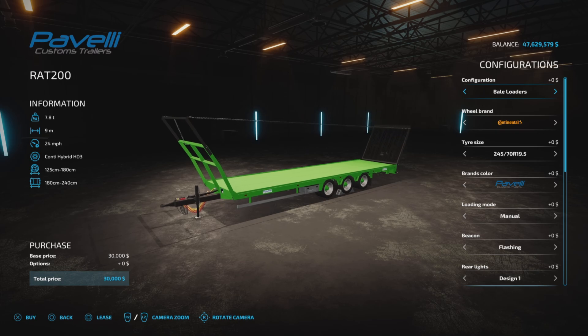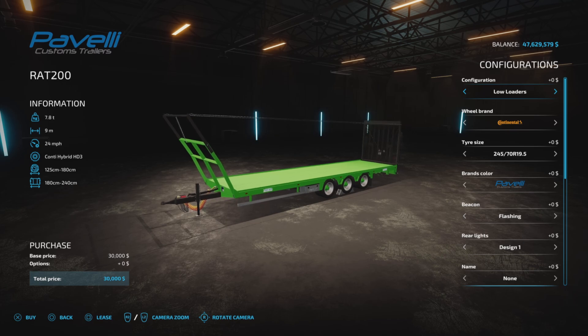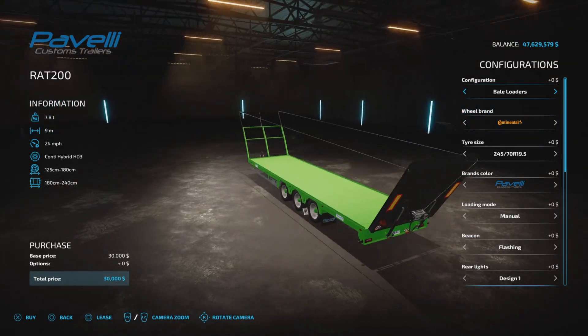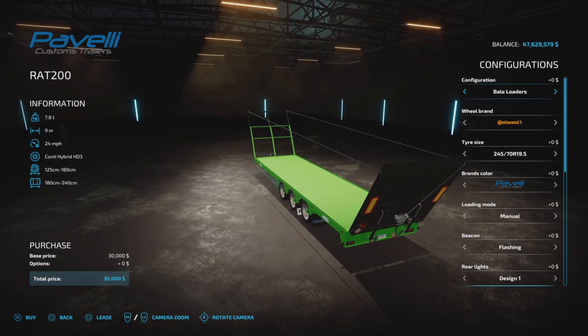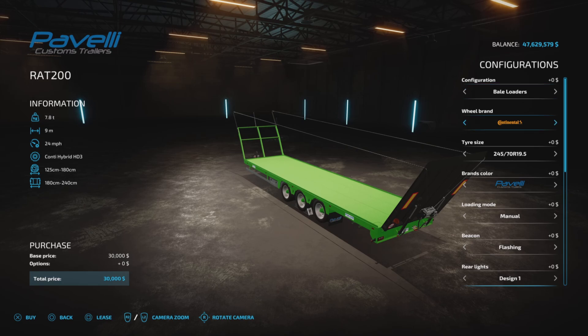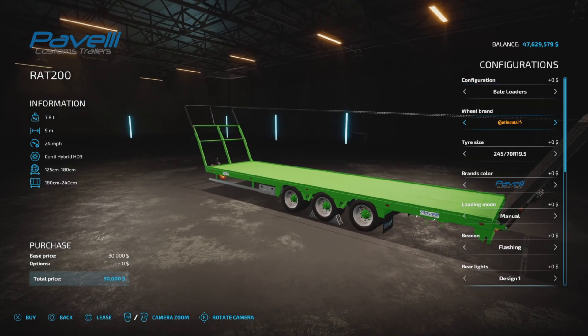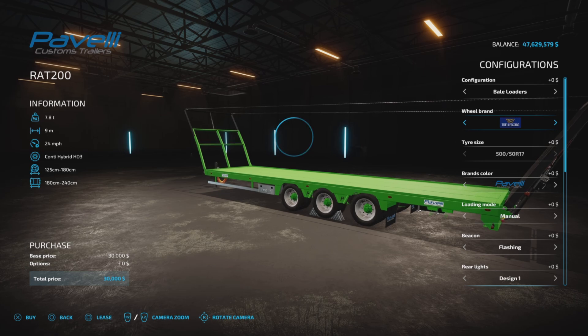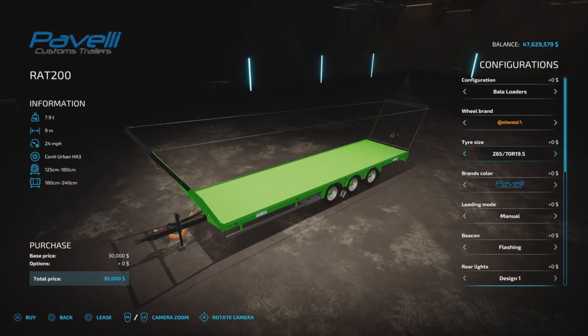We're going to go with bale loaders just because it gives a few extra options — the options are identical except the bale loader one has more options, and we'll talk about that. Wheel brands: Continental, Trailborg, BKT, and Continental again. So we have a couple of choices in Continental — not a whole lot of choices, but pretty standard stuff.